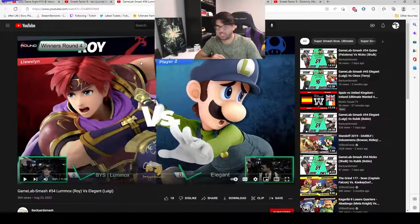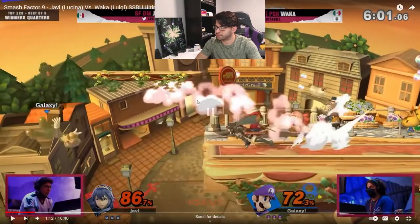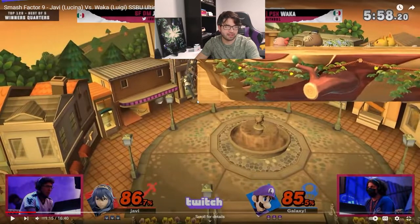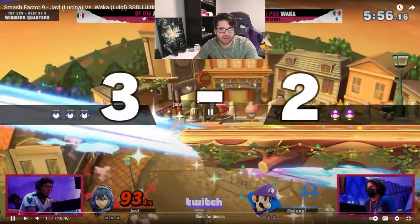We're gonna look at a couple of high-level videos and then my own as well. They may or may not be better players than me, but their edgeguarding could be a lot better. So in this first example, we've got Javi playing Lucina versus Waka, a Luigi player. He immediately goes off with an aerial. The Luigi player has to jump, and if he wants to snap under the stage, he has to do a side B. But it looks like he went for a double jump fireball, which got beat out by an attack. Javi did this pretty well.